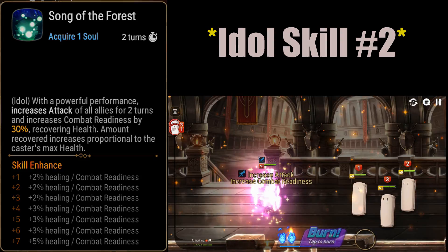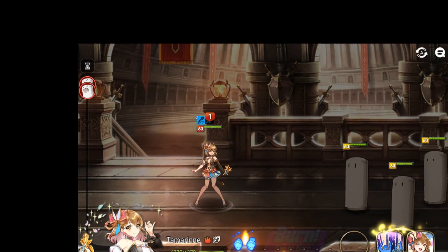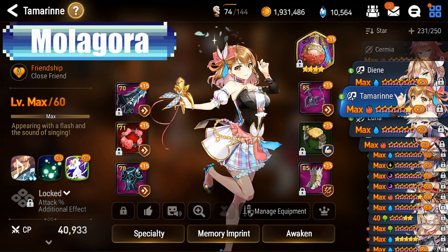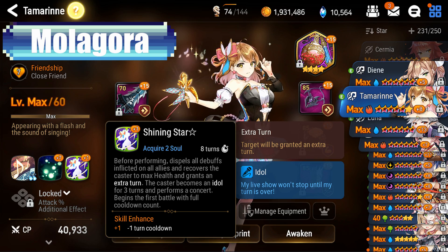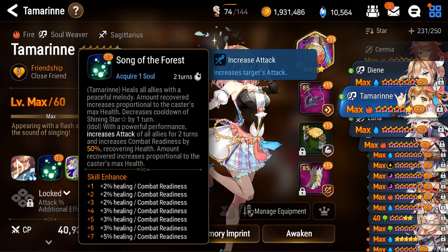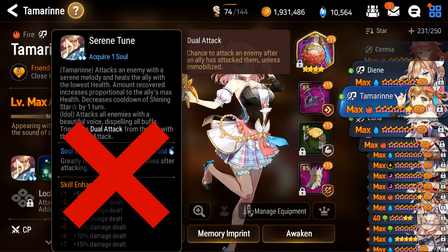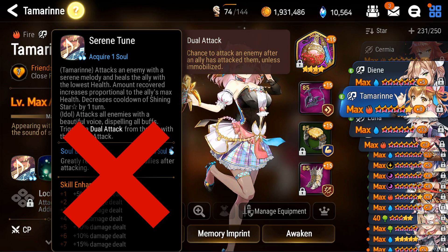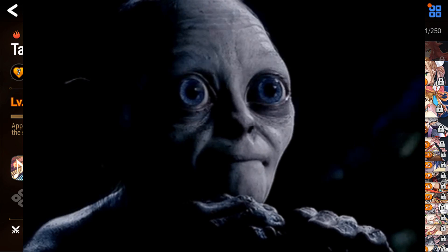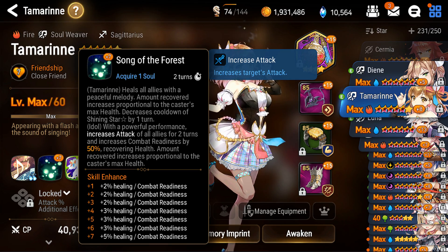Those are Tamarinne's skills — hopefully you see why she's the best soul weaver in the game. For skill ups, you absolutely want to save and use your Molagora on her S3 to lower that cooldown — it's more important than any other hero's skill you might think of upgrading. After that, invest and max out her S2 to reach that 50% CR push and get more healing for your team. S1: don't touch it. It's useless — it's just damage and she won't be doing damage nor scales anything off damage, so it's a wasted investment. Molagora are precious, so do S3 first; her S2 isn't essential to max out early on, but ultimately you want to max it out.